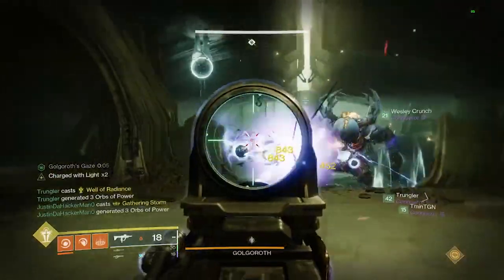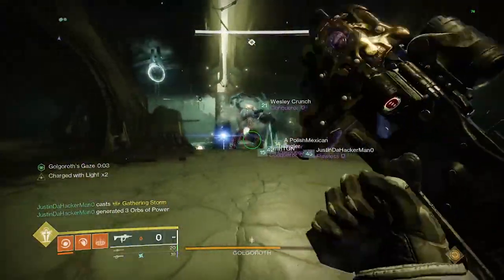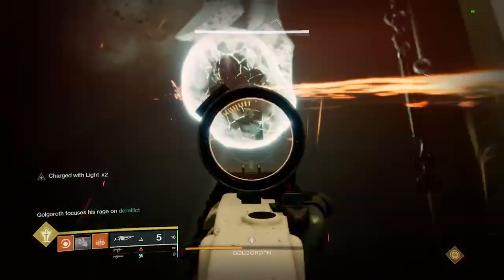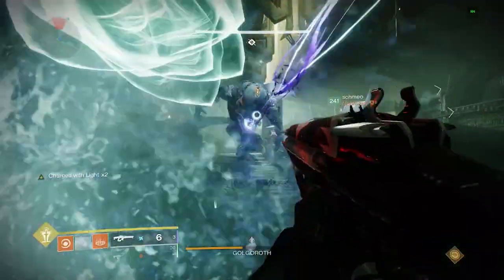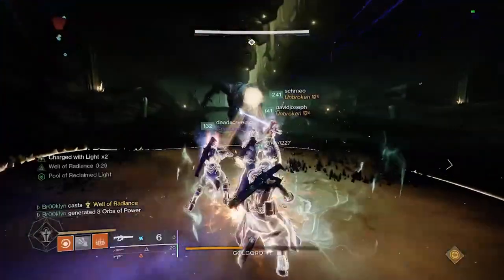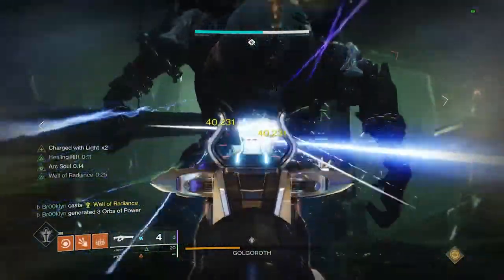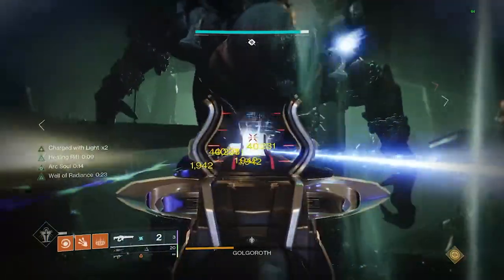Now if you have a situation where someone is unable to acquire his gaze or dies and doesn't get it, you can still continue — but you have to start with that person who didn't acquire it first and keep the same order.